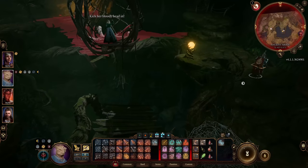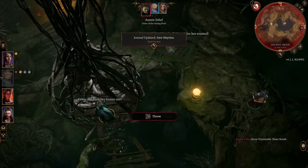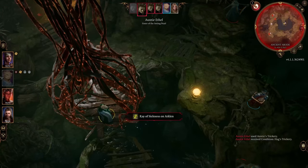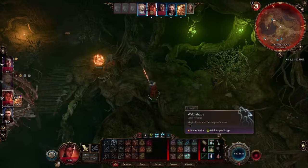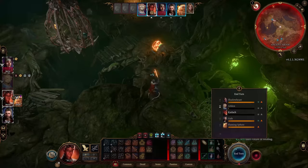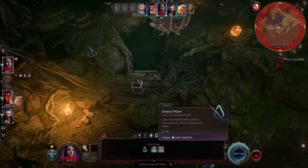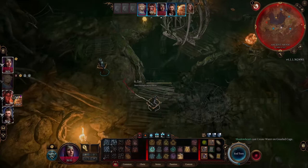Now you are in the boss room for the hag. You can approach this fight in many ways. Some people use an invisibility potion and release Mirena before things start, which is a great strategy, but I am going to give you a different take. At the start of the battle, the hag will set fire to the cage Mirena is in — just cast Create Water on it. This stops the cage from taking any further damage and you can ignore Mirena for a bit.